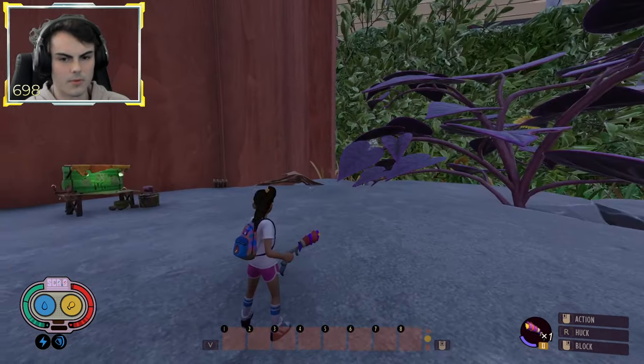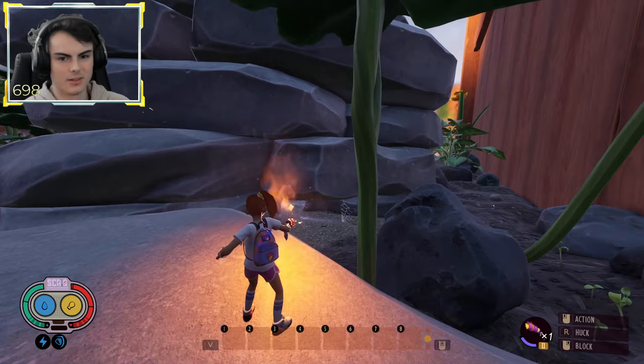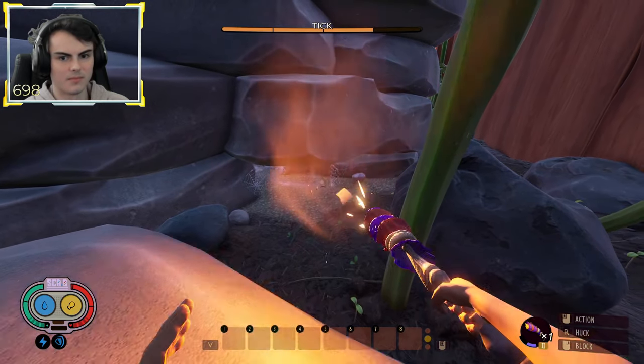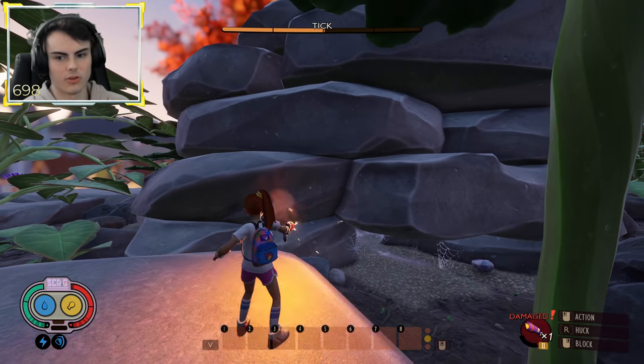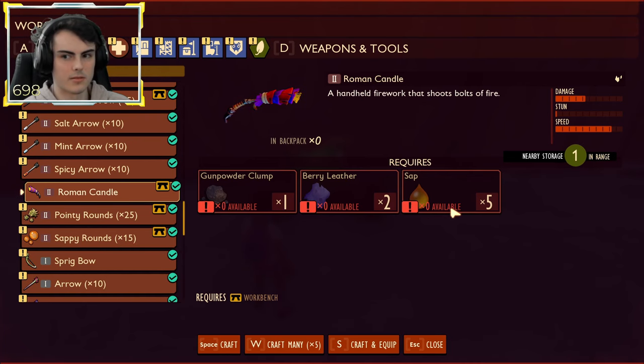Another weapon they added is the Roman Candle, which shoots little attacks. They don't really do much damage, but they do deal spicy damage and the durability is kind of garbage — after about 10 shots it's already broken. They are relatively easy to craft though: Gunpowder Clump, Berry Leather, and Sap. So for a ranged spicy attack, not bad.